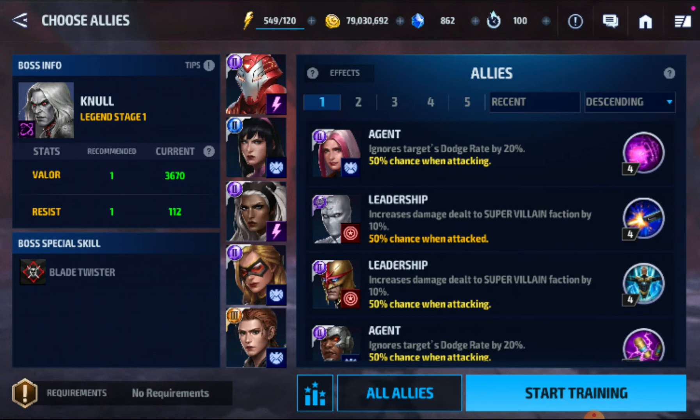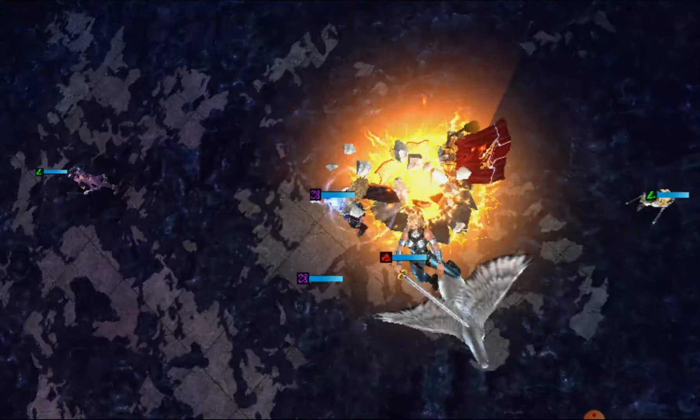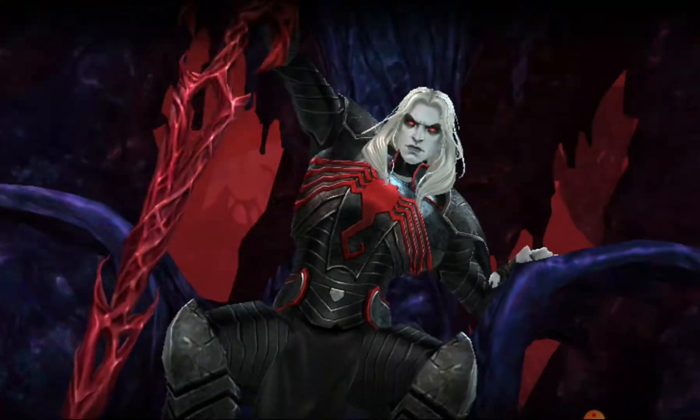I use three strikers to give myself 60 ignore dodge. Beta Ray Bill has an energy CTP so he has more ignore dodge, almost 100 with those three agents. Thor has a rage so he has no ignore dodge. I'm going to start off with Beta Ray Bill's 5-3-4 awaken skill.